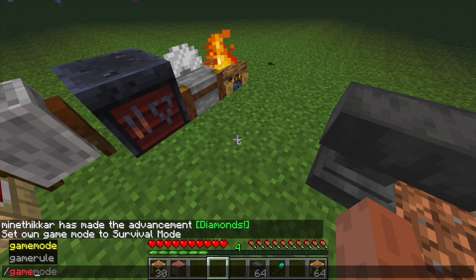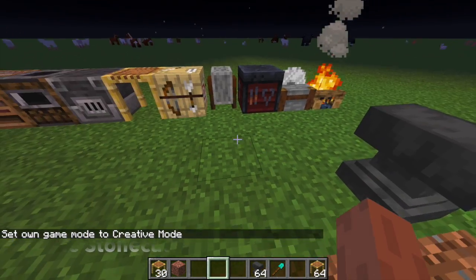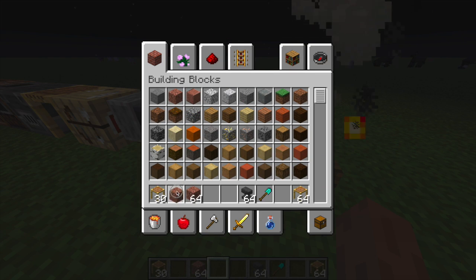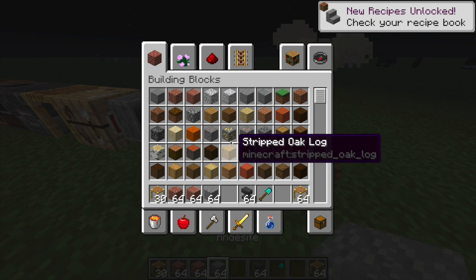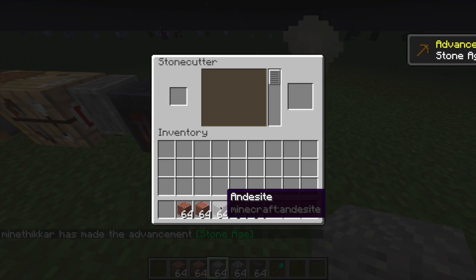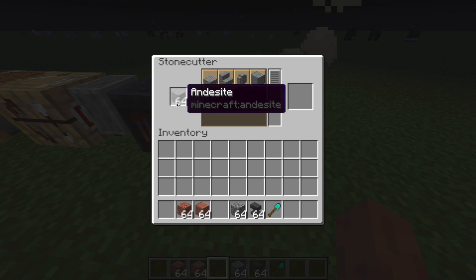Now let's take a look at the stonecutter. The stonecutter is a really great addition as we can make a lot of cool things with it. Let's take out some blocks and find some stone - cobblestone, stone, yes this will do. What we can do with this is put the stone in here and gain access to all the blocks we can make from it. Right now we can make any of these, and we can even turn it into the polished variant, and it's one for one.